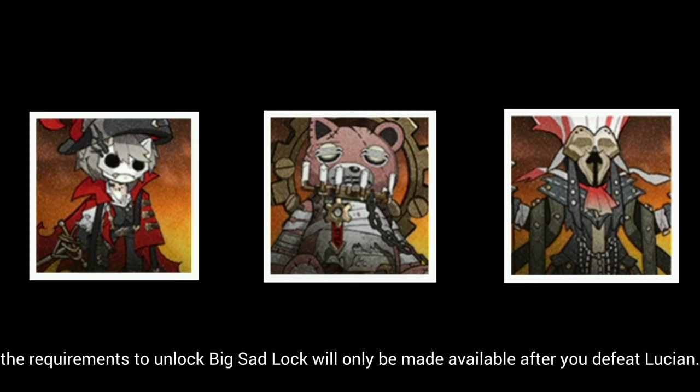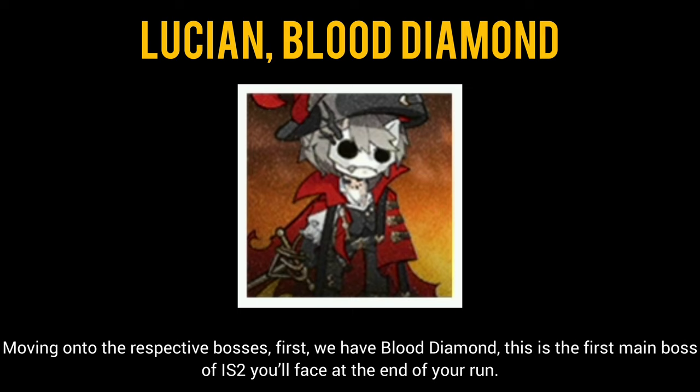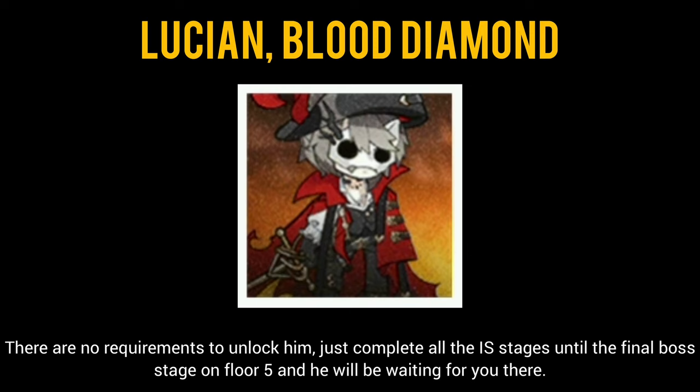Moving on to the respective bosses — first, we have Blood Diamond. This is the first main boss of IS2 you'll face at the end of your run. There are no requirements to unlock him; just complete all the IS stages until the final boss stage on floor 5, and he will be waiting for you there.